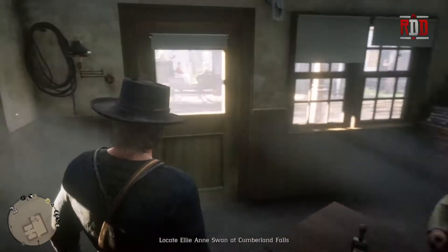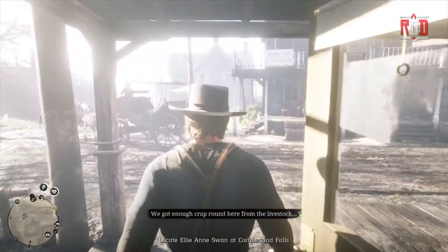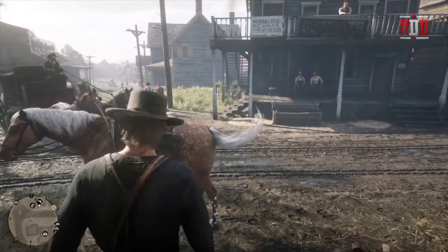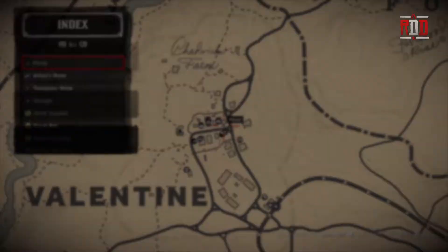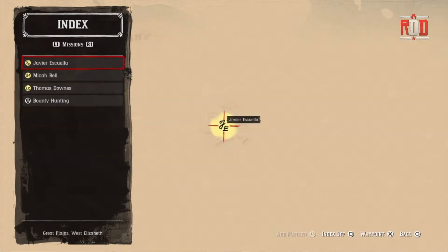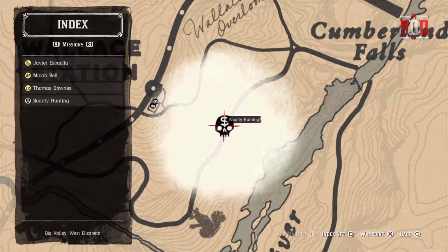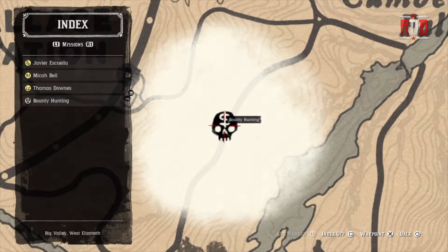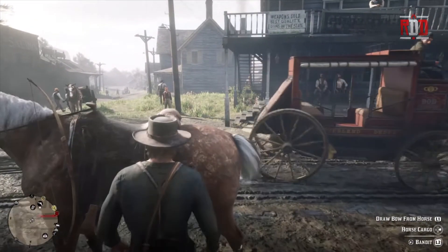Now it says locate Ellie Swan at Cumberland Falls. We're going to go out the door since we have the bounty poster in our possession, go to our map, push R1 to missions, and go to bounty hunting. You can see it shows a big white area where the individual we're looking for is going to be. Push X to set up our waypoint to get to that particular area.